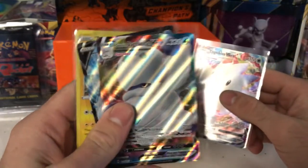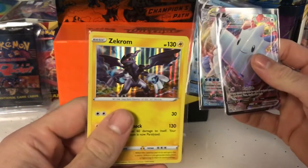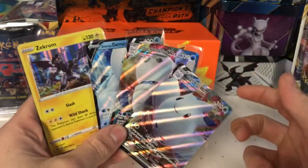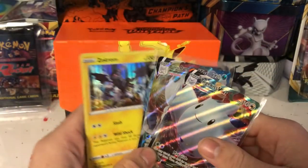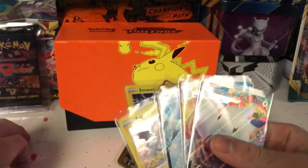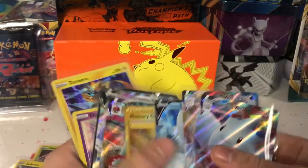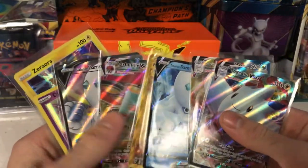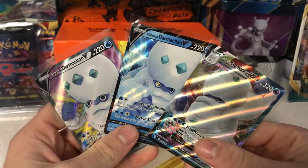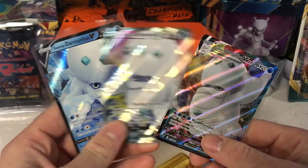Let's go over our pulls from this ETB: we got a Togekiss V-Max, a Galarian Darmanitan V-Max, a Galarian Darmanitan V, and a Zekrom holo. So four hits out of eight packs — a 50% pull rate with the ETB — that's pretty awesome! Let's see all the pulls we've got so far. And look at the Darmanitan trio right here, lemons — that is really awesome!